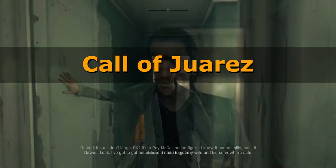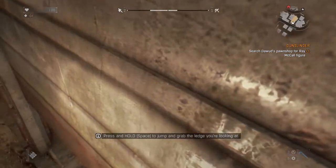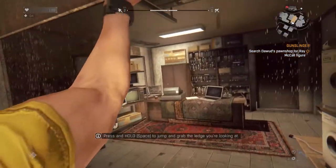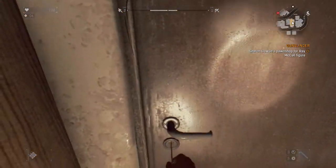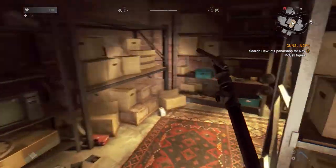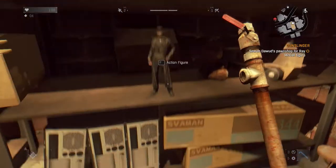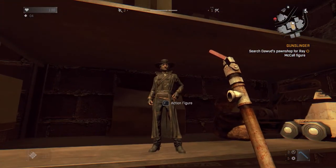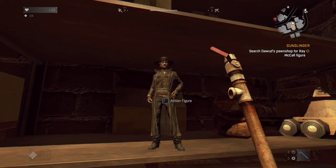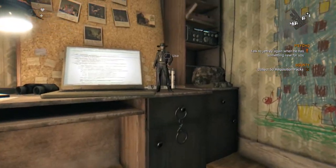Next up we've got a reference to the western-themed first-person shooter Call of Juarez. This easter egg is actually part of the side quest Gunslinger — there's actually a game called Gunslinger released in 2013, developed by Techland, who also happens to be the developers of Dying Light. During this quest you will be asked to go to the pawn shop and retrieve a collectible character, who also happens to be the main face of the series. Once you've collected the figure, you can also find it in your room at the tower at your easter egg collection, where you can interact with it and get a couple of voice lines.